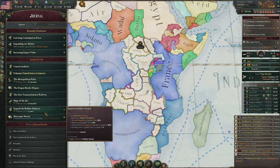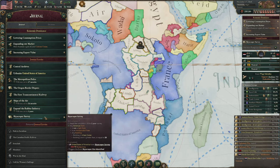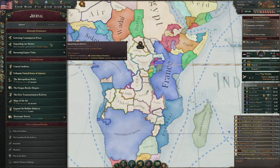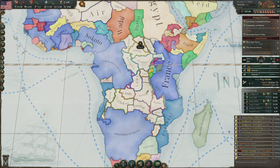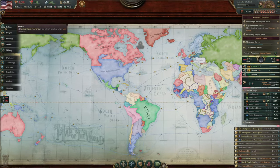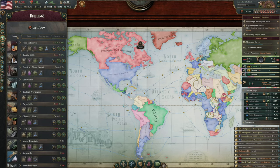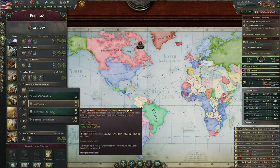I have rubber industry, ships of the air, research zeppelins, skyscraper survey, law enforcement equal to five. I think we're going to do that, and I think we're going to switch early across to Standardized Filing System — it's going to cost us some cash, but it's a lot more bureaucracy.